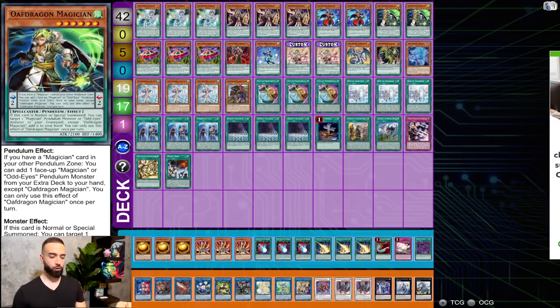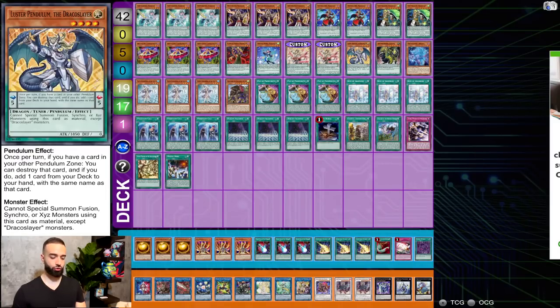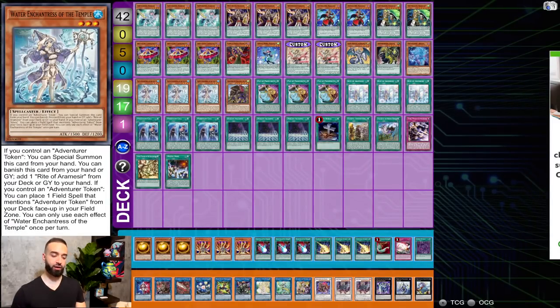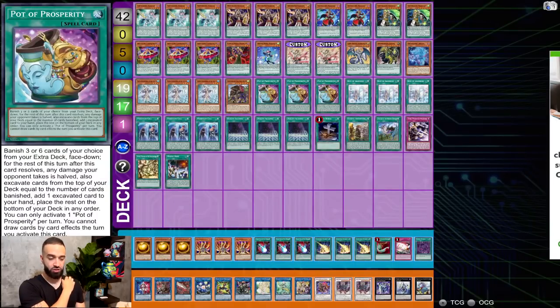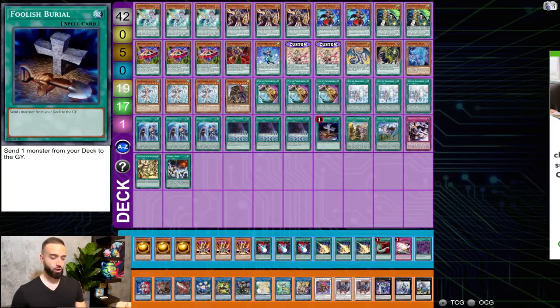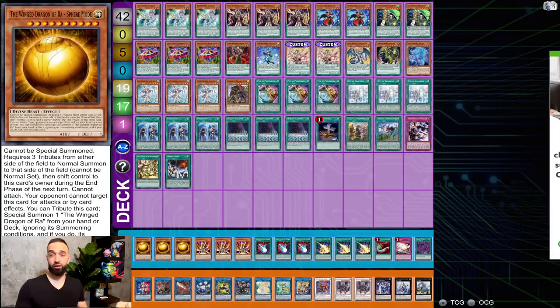The deck: three Harmonizing, three Wisdom Eye, two Old, two Double Iris, three Curtain Raiser, one Purple Poison, one White Wing, double Majesty Pegasus, one Lesser Pendulum, one Morphing Jar Sloth, one Magician Souls — because there's one Timestar. Triple Enchantress, one Griffin. I still want to play Prosperity because it's insane in this deck — basically gives you ten Enchantresses. Three Pen Call, three Lyna, one Foolish, one Faithful, one Draco Back, one Pen Graph, one Secret Village, one Mystic Mind.